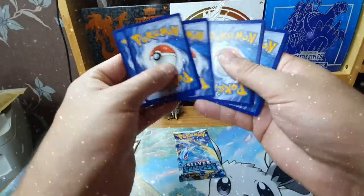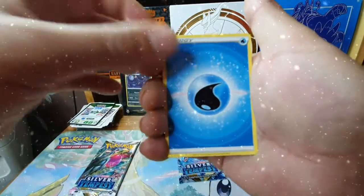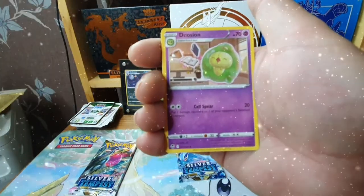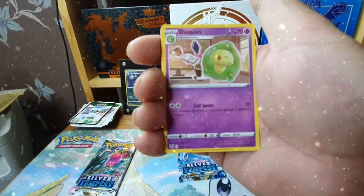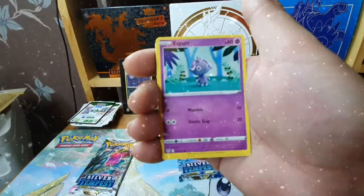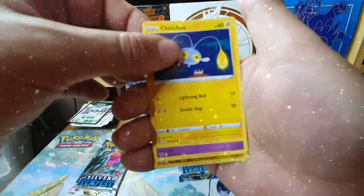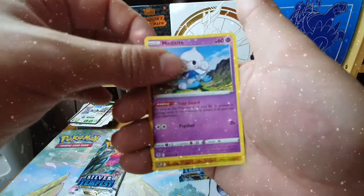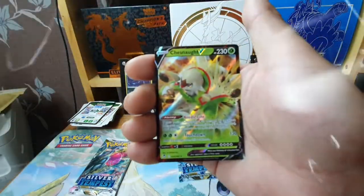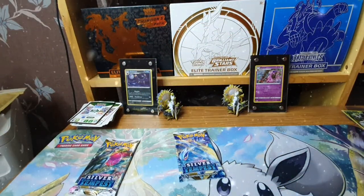Could that be a sign? There is something at the back. Water energy, Regenerative Energy, V Guard Energy, Smagle, Espurr, Frillish, Chinchou, Meditite, a Rotom reverse which is a normal V — but we have the Chestnought V!